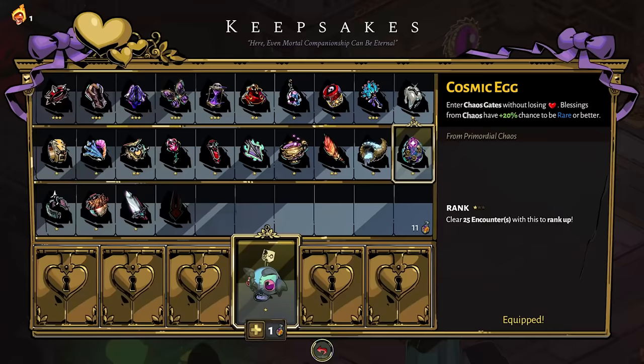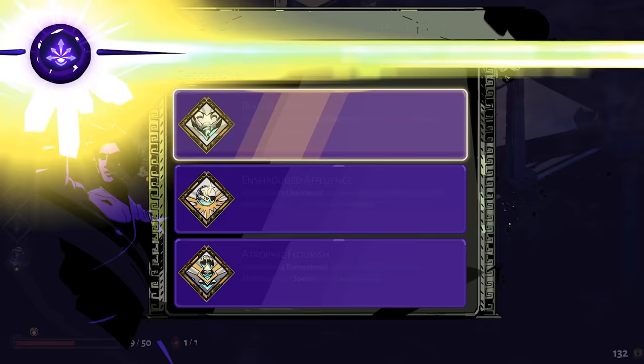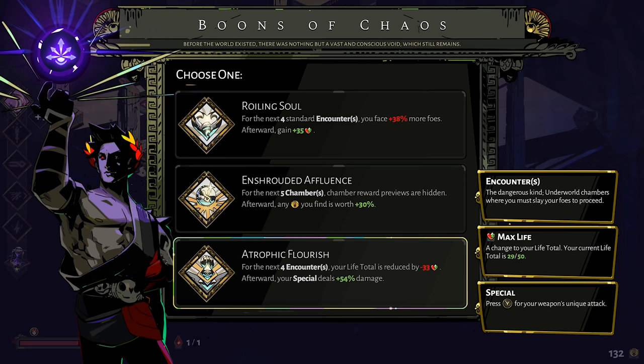While not an Olympian god, Chaos will also gift you a Keepsake — the Cosmic Egg — which will allow you to go into Chaos Gates without losing any health, and gives Chaos Blessings a 20% chance to be rare or better. Chaos Boons are fantastic, but most of the time you'll be able to sacrifice that little bit of health, so using this Keepsake is a bit of a waste. It's not bad if you want a rare or better Chaos Boon, but there are still better options out there.